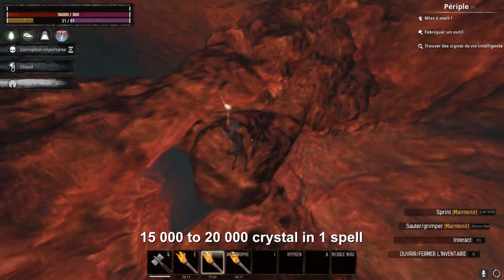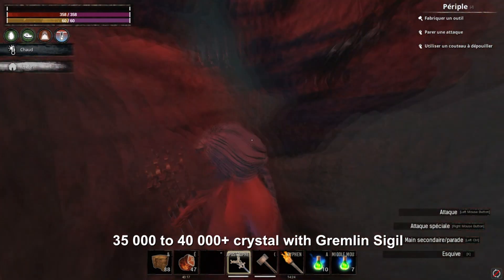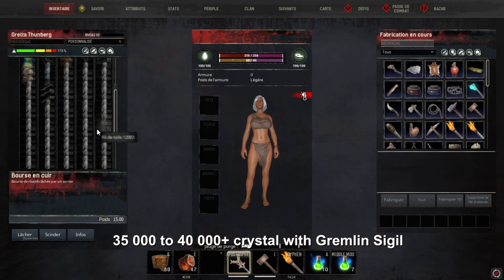I also ran the test with a Gremlin Sigil, and let's say it's absolutely worth it. I had more than 30,000 crystals in one spell.